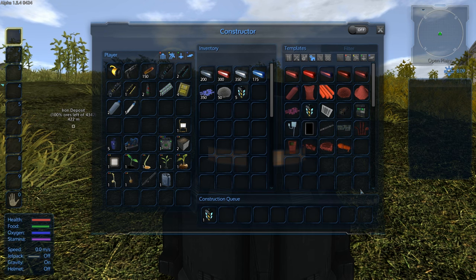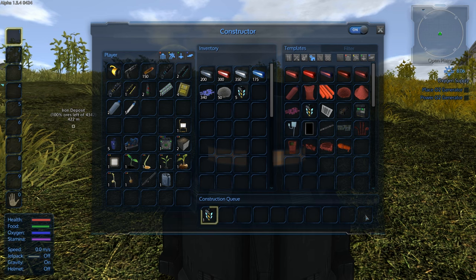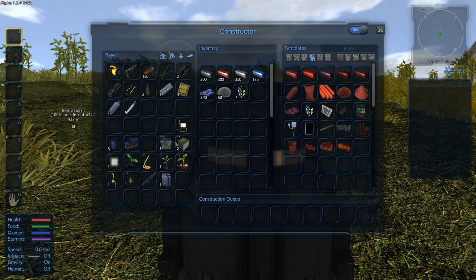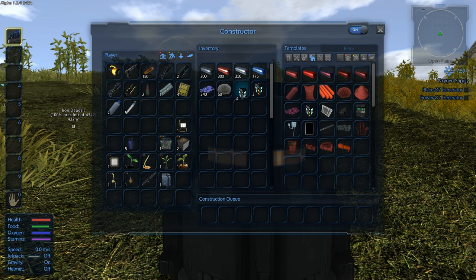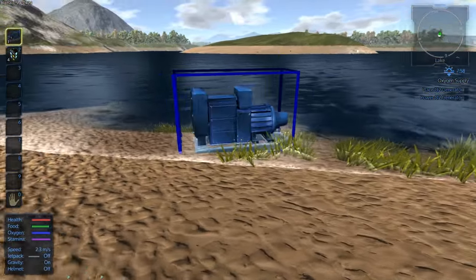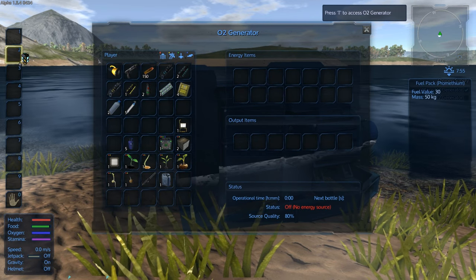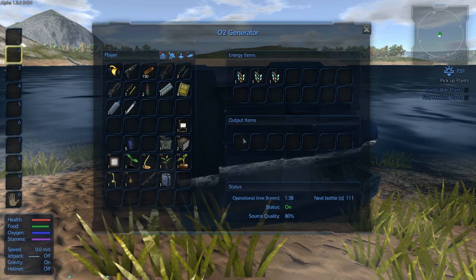When crafting things, hit the fuel pack tab, click 'on,' and it will start crafting in the construction queue — there are about 10 slots for that. Now we're going to place and power our O2 generator. We grab the O2 generator, put in the Promethean energy pellets to power it, and place it in the water — not too far out, not on land. This will get water for us. Put energy in there and you can hear it boot up; it will start making O2.